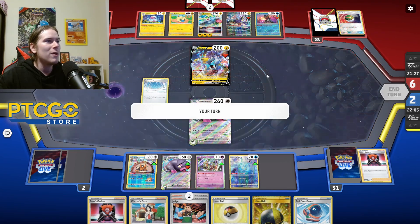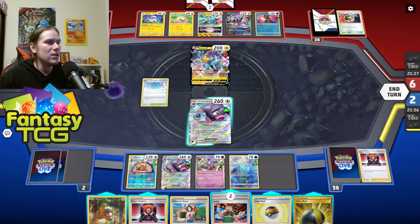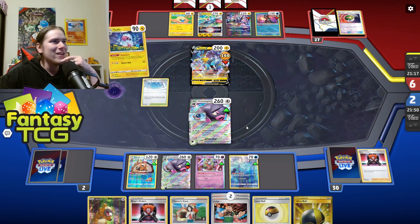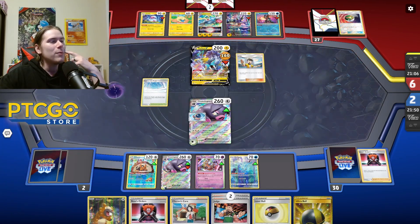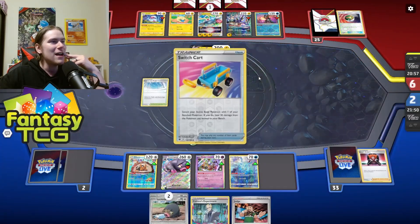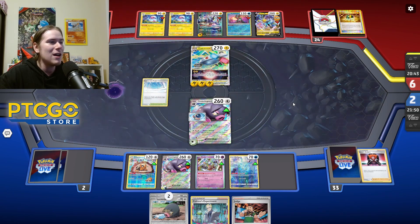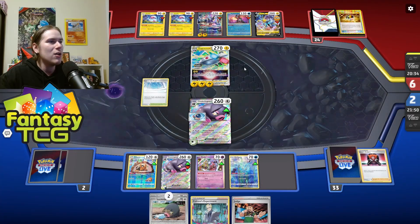Greninja coming into play — one of the only Pokémon Miraidon can't search. We'll attach here, so we're at maximum minus 50. Maddening Scent does 160 to Raikolt — I don't think there's any way they can win this game now. Honestly this is a very scary matchup, but they definitely misplayed by getting that Raichu out too early. I would have held on to Raichu so they could have swung over Oink-a-lot. That's something to consider when playing this deck — your opponent may not know what to expect.